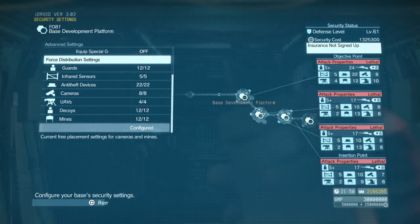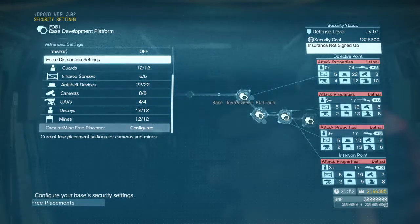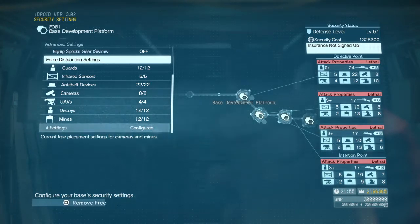As you can see here, I have the custom cameras and custom mines configured. You have to develop these in your security devices tab, and these actually allow you to have mines and cameras that you can place around the base to thwart enemies — and you can decide where those get placed. Very, very useful. I'll show you what I do with those in just a second.